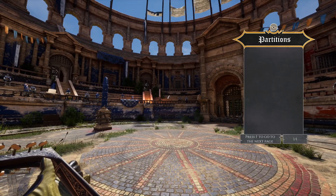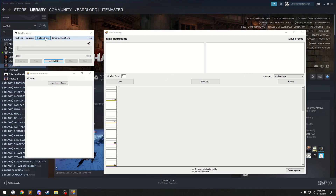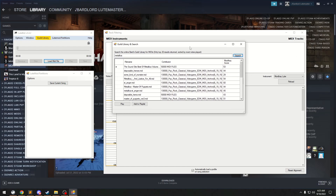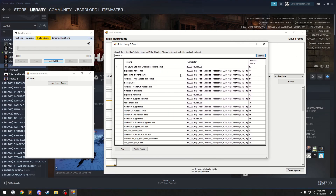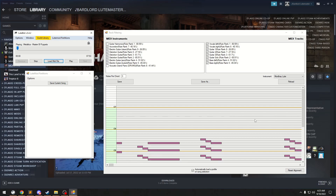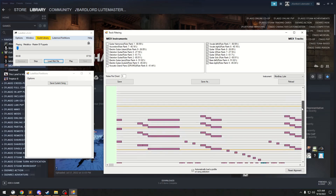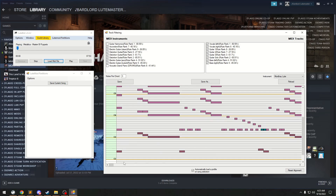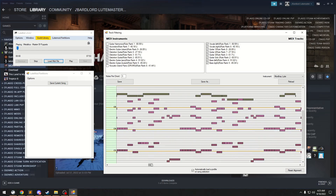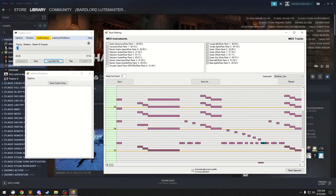Let's go back to Lootbot and try out that guild library integration. Just click the yellow guild library button, type in a search, select your song, and hit play. We can see the song now loaded into Lootbot, with the different tracks and instruments from the MIDI file displayed along with a piano roll of the song. I'll make another video later going over the track filtering settings in more detail, but let's keep it simple for this install guide.